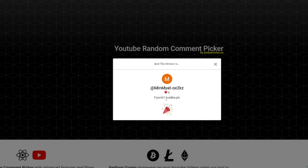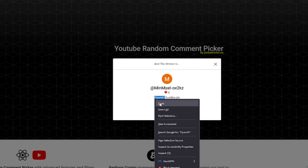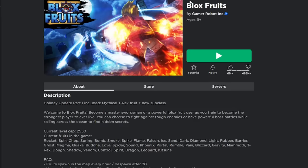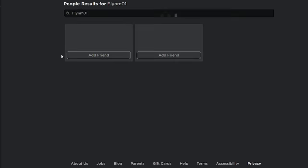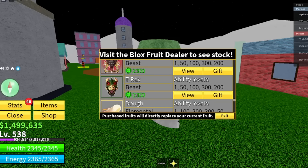And there you go — the winner is flynnm01. He wants a Buddha, you got it! Let me go ahead and add you as a friend on Roblox. Let's copy the name, go to People, and add you as a friend. Please accept my request so I can go inside Blox Fruits and give you your Buddha.